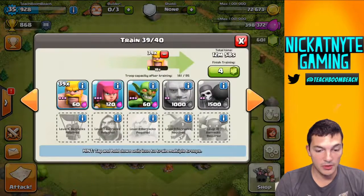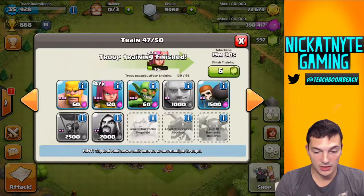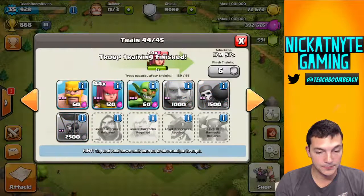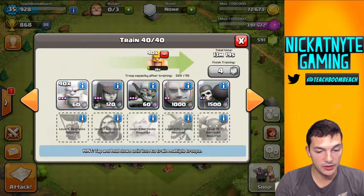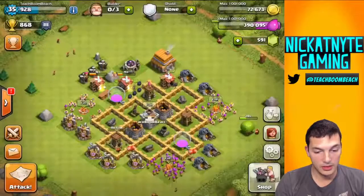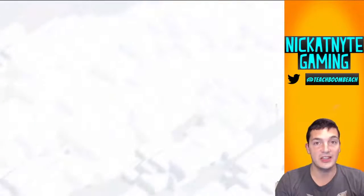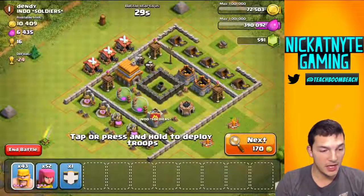Let's just gem up our troops — barbs and archers — and then we'll go to a battle real quick. Let me just rebuild them so that they're still going: barbs, archers, archers. There we go. And what's in my clan castle? I've got minions and wizards just in case I need them, so good to keep that in the back of our mind here.